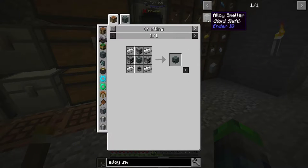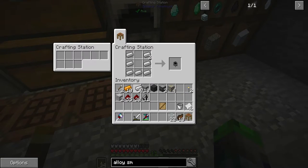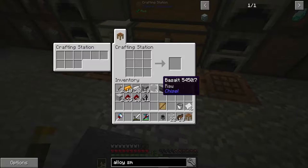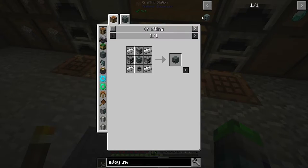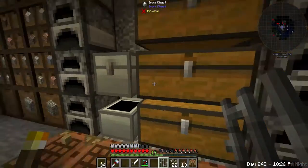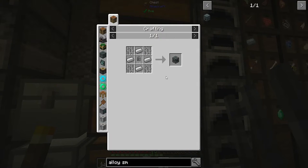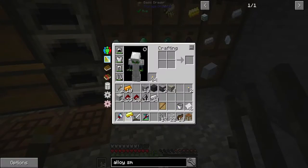We need a cauldron, which is just iron ingots — seven of them. We left an ingot. Four iron ingots here. Bitsaboo made a bunch of these — I'm stealing one, hope she doesn't mind. She made a bunch, I'm not telling what she did but it was cool. We need another gold ingot — frame rate dropped, I don't know why.